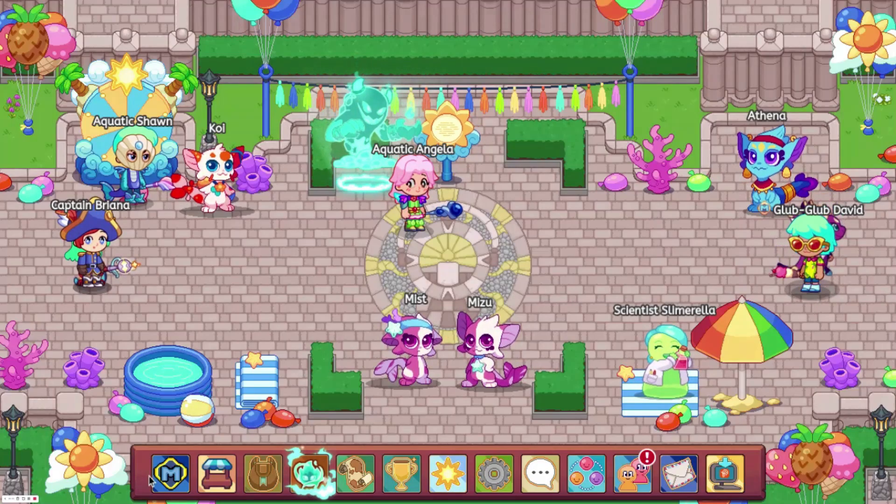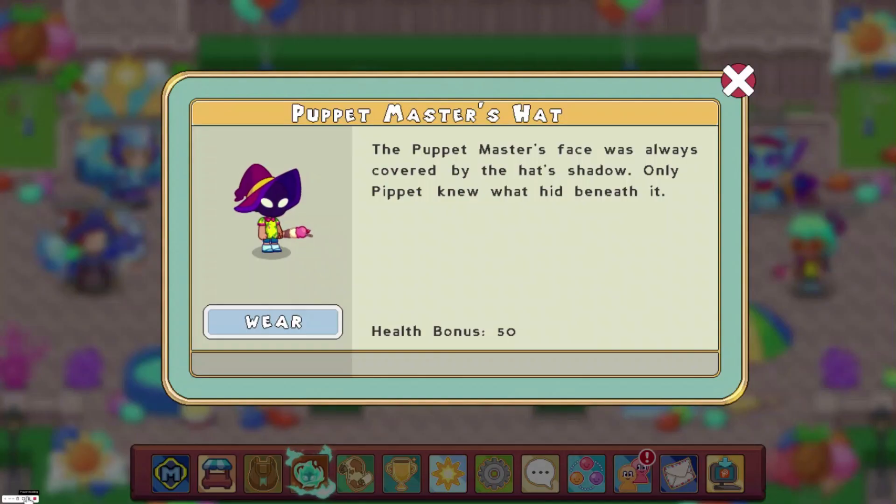At number 7, we have the Puppet Master's Hat with a heart bonus of 320. You can get this by beating the Puppet Master, and I do not believe that it requires membership.